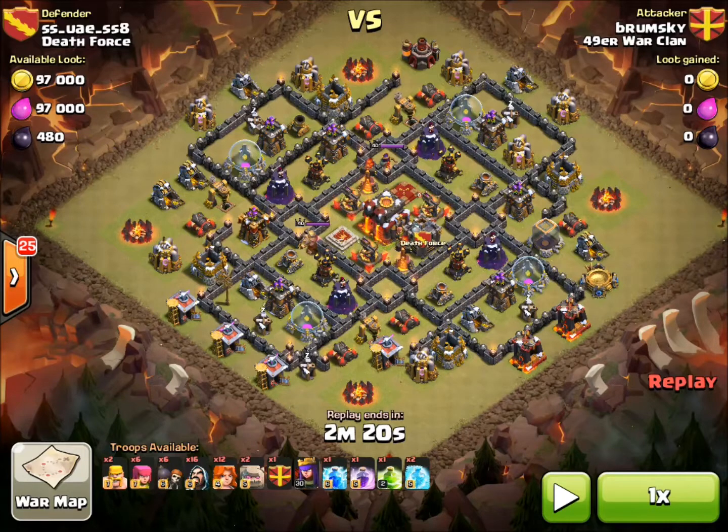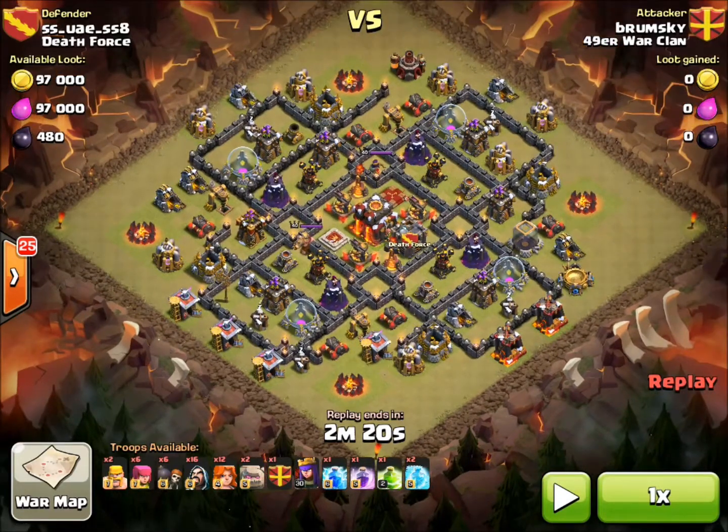For this attack, I'll once again be using Golems and Valkyries. You start by dropping two Golems here and here with about seven wizards behind them. Then you want to drop a Wallbreaker and a Golem here, break the wall also here, and a Jump Spell here.